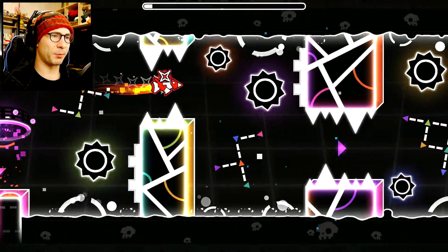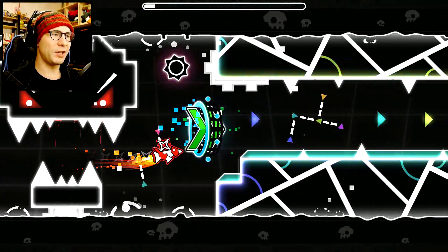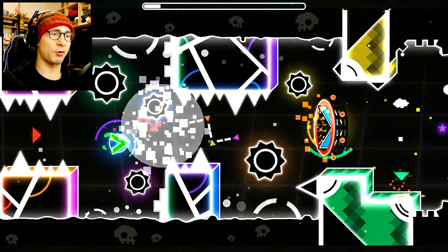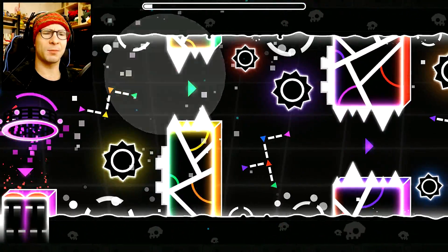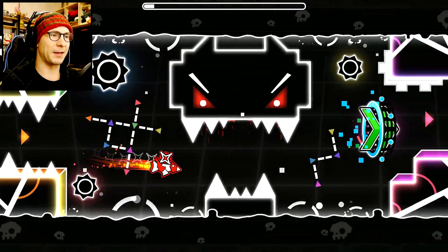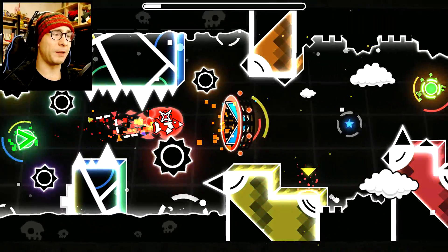Then just hit that black jump ring and now we've got a flying section, which isn't too bad compared to a lot of the rest of the level. You do have to learn how to straighten yourself out decently. The hardest part about the flying section is probably just hitting that dash orb properly at the end. So hit it properly — there we go.